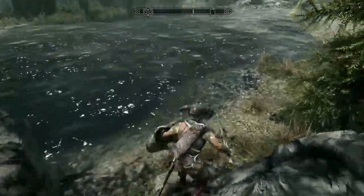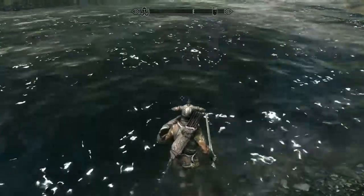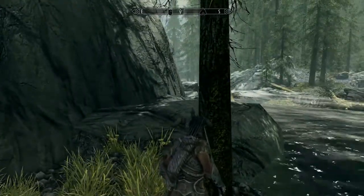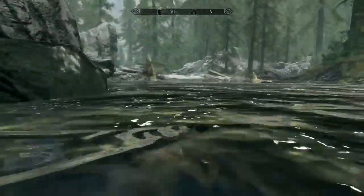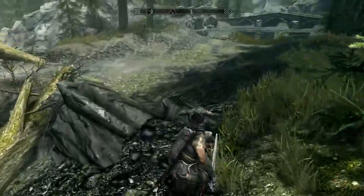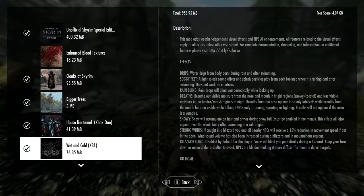Look at the water — wasn't there supposed to be something with the water? Wet and Cold says water drips during rain and after swimming. Let's go for a swim! You can see the drips a little bit. Soggy feet — a light splash sound effect plays from each foot when raining and after swimming, does not work on creatures. Let me go swimming again. You can hear it there — that splash sound.